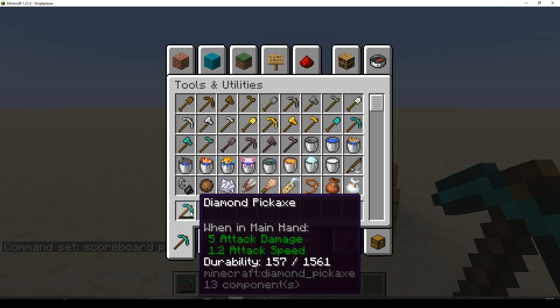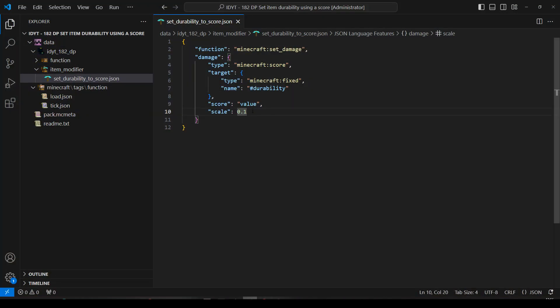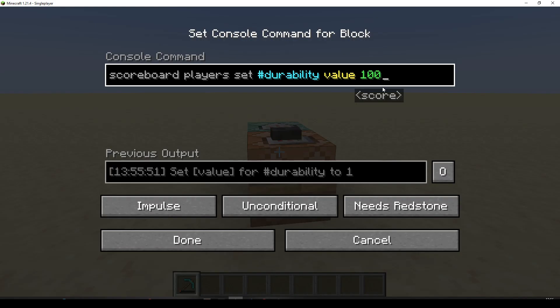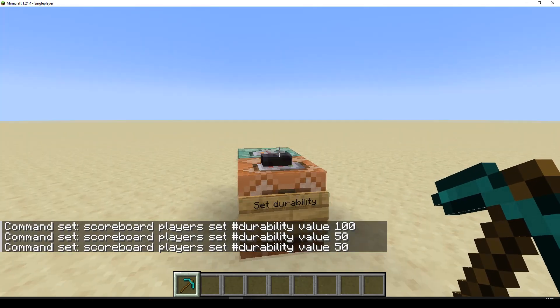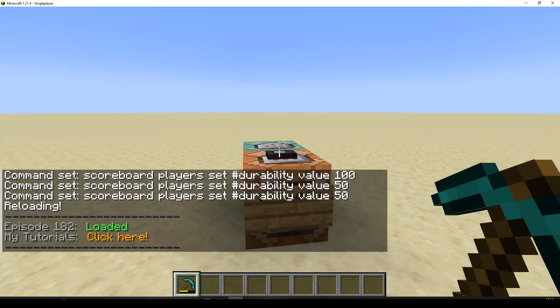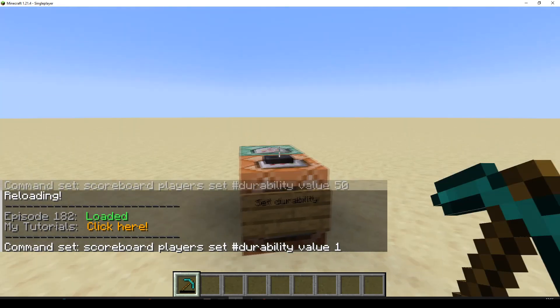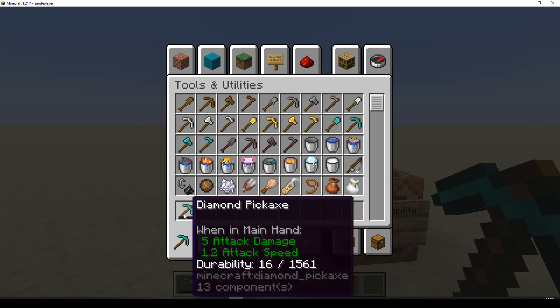Maybe you want more control — you've still got 157 uses on that diamond pickaxe. So we pop back and add another zero: now we have 0.01. That's more like a percentage, because our score will now go from 0 to 100 — 100 different settings. So if we want full durability, we set it to 100. 50% is now going to be 50. And we can go all the way down to 1 — 1% — but we've still got 16 durability left, because 1% of 1,600 rounds up to 16.